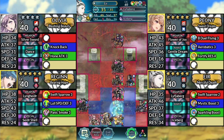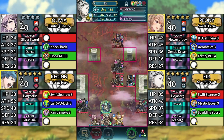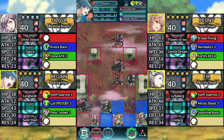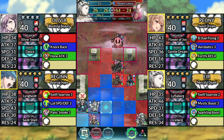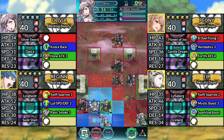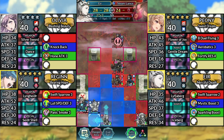For turn 4, move Eir 1 space left and attack the Troubadour. Move Reginn to the right and attack the Axe Dragon, then stay where you are. Move Peony above Olivia and dance Eir. Then have Eir attack the Lance Cavalier. Move Olivia 1 space right and dance Eir, then move Eir down to the left and finish off the Lance Cavalier.